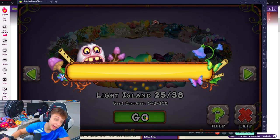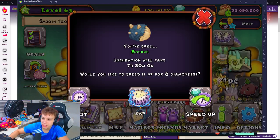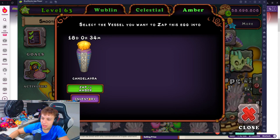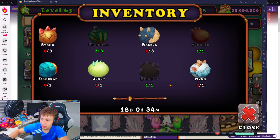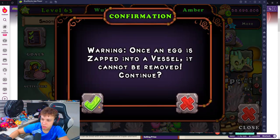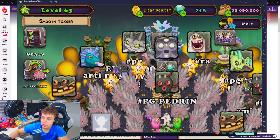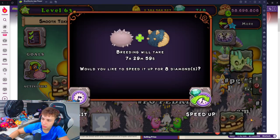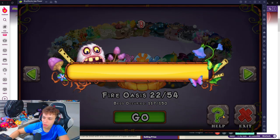Let's go to the Light Island right now. Collect everything - 7 millions, thank you so much. I did the Boscus. I need so much Boscus - how much do I need anymore? More 2 Boscus. Let me try once again, one more Boscus. I already collected the gold. Let me collect also the diamonds because that's important for me.